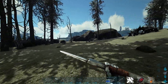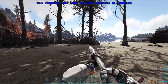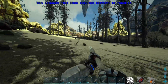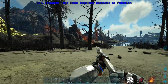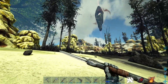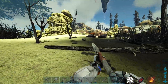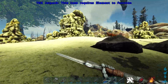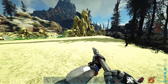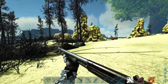Coming in at number two is the pike. This is a really versatile weapon — it's great for killing creatures. There's always the debate of pike versus sword, but I'm a pike person. It's got longer range and in my opinion more durability, it lasts longer. It maybe doesn't do quite as much damage, but it's very cheap, very easy to get, very affordable, and very useful in ARK.